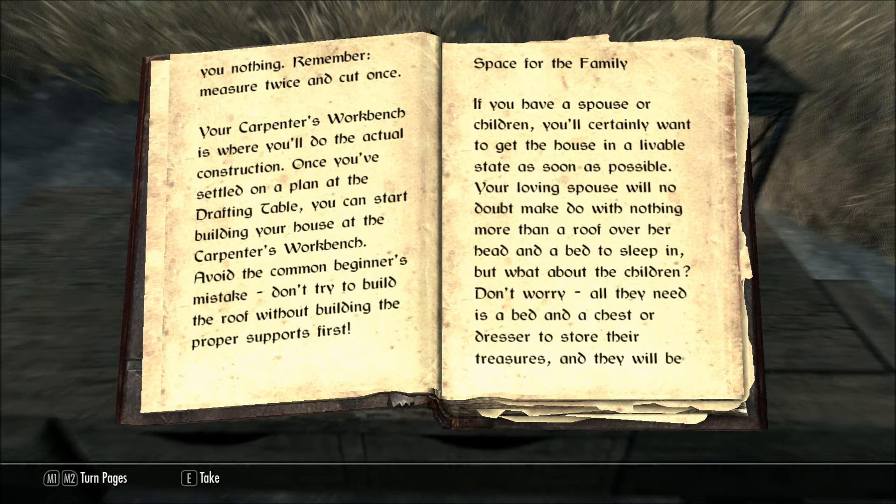Your carpenter's workbench is where you'll do the actual construction. Once you've settled on a plan at the drafting table, you can start building your house at the carpenter's workbench. Avoid the common beginner's mistake: don't try to build the roof without building the proper supports first.